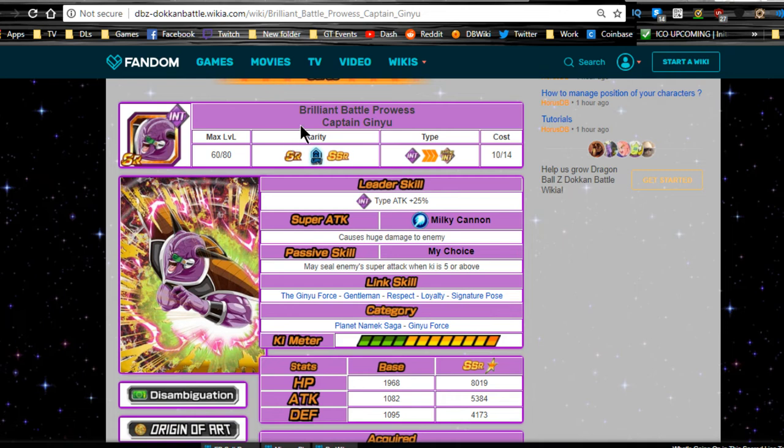Last but not least is the INT SR Captain Ginyu — there are two SR Captain Ginyus. This one is an honorable mention because he can seal an enemy super attack when he has 5 or more Ki. If you're running him on a double LR lead he'll always have 6 Ki. That said, it's not really necessary since it's only about a 25% chance to seal, and there's no real reason to run a summoned SR from generation one when everything else is free-to-play.